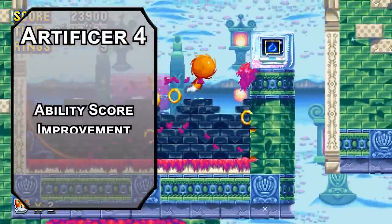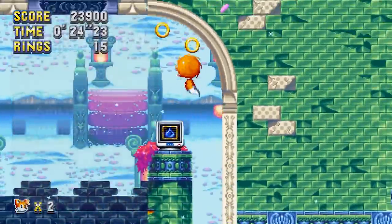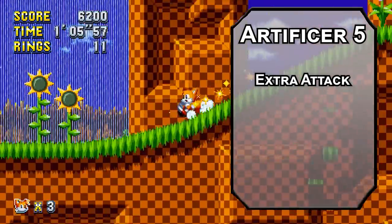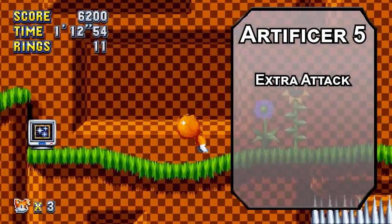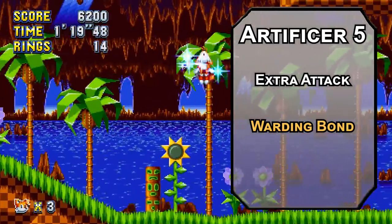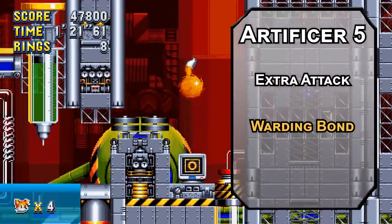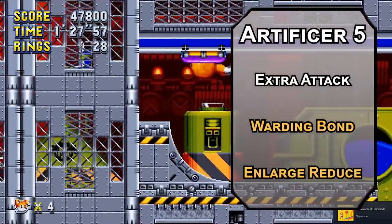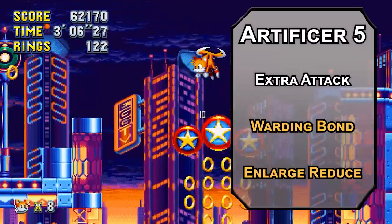4th level Artificers get an ability score improvement — round up your Intelligence and Wisdom modifiers, since odd numbers don't actually do anything for you. 5th level Battlesmiths get an extra attack, letting you make two attacks instead of one. With Repeating Shot, you don't even have to worry about the loading property. The idea of a Sonic character having a gun may seem out there 30 years ago, but now they all have guns. You can also cast 2nd level spells. Warding Bond lets you pick a creature to protect, giving them plus 1 to AC and saving throws and resistance to all damage while within 60 feet of you — though you also take the damage they do. Enlarge/Reduce could be more helpful, letting you make a creature one size larger or smaller. Put it on the Steel Defender and you can drive while Sonic stands and waits to jump on stuff.